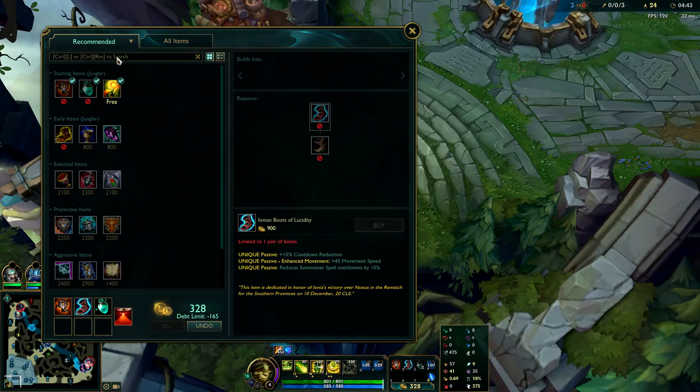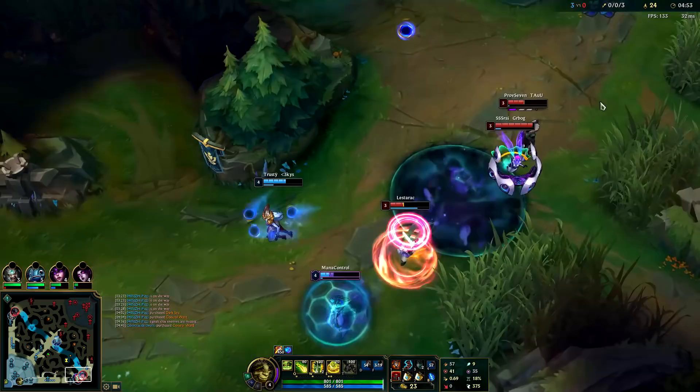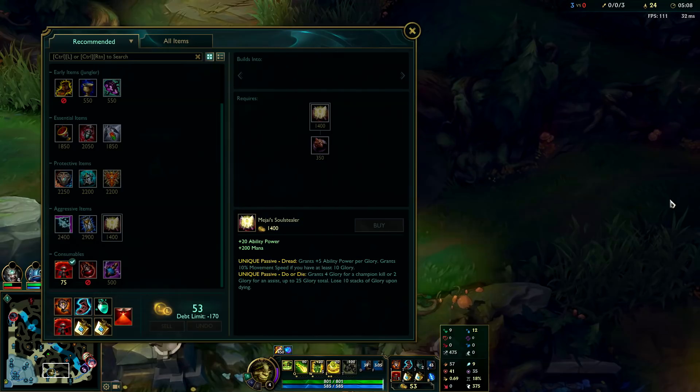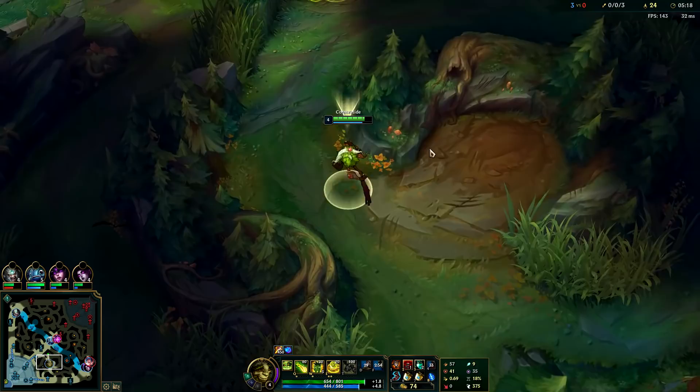For your first item on Ivern you can either go Mobi boots or Lucidity boots. I prefer Lucidities — I feel like they give more value for what we're trying to do. I'll get a pink ward and build straight into my next item. Rushing Athene's is your best first item, then you normally get Redemption, and something like Ardent or Mikael's to stay alive. I didn't want to go into 50 gold debt for a Dark Seal, so I'll just build into the item I'm rushing anyway.